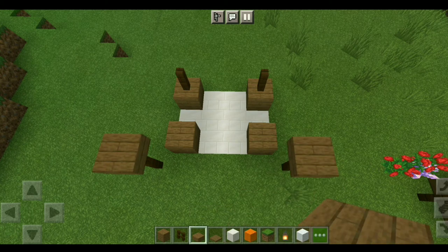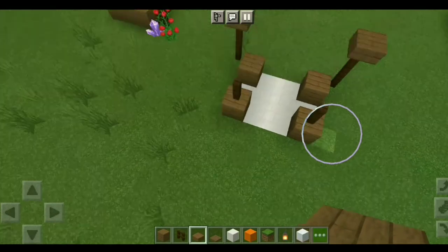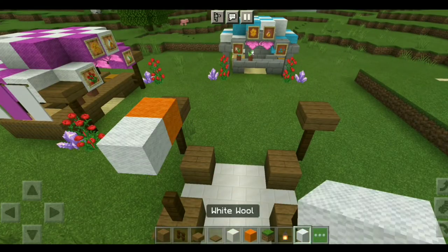Then place spruce wooden slabs on top of the front fences, and then place the first layer of wool for the roof like this. You can also use terracotta instead of wool.